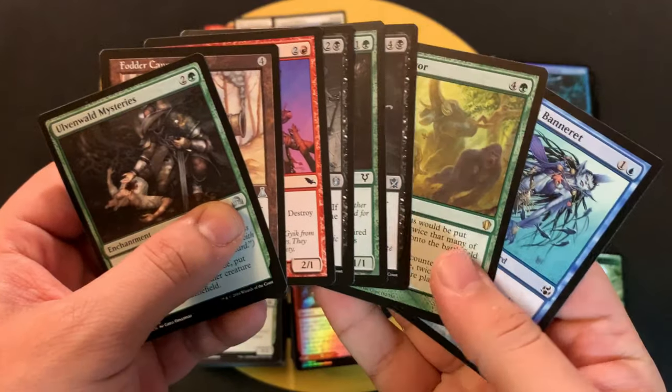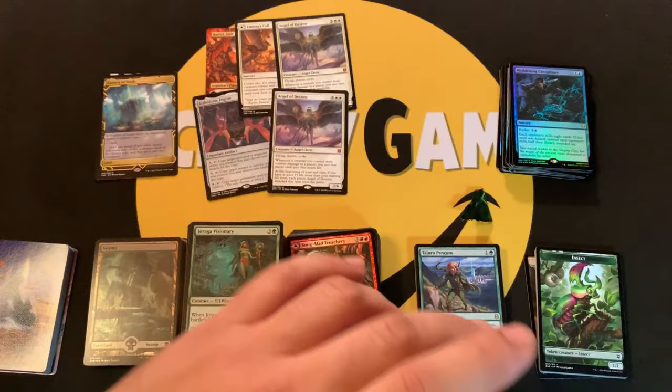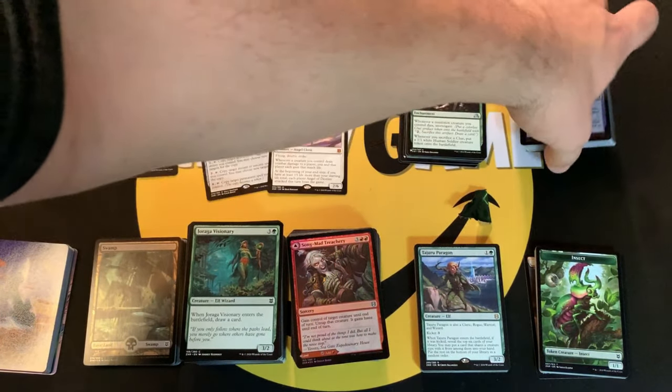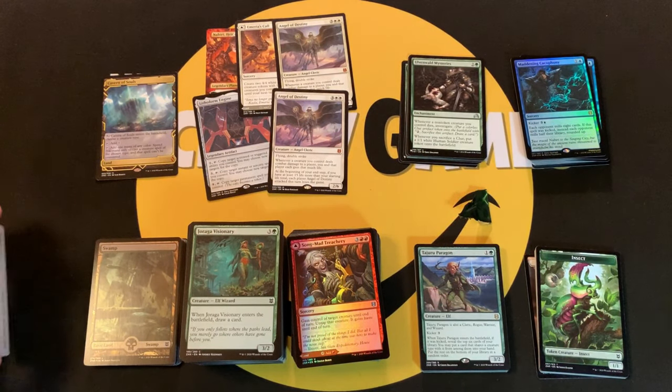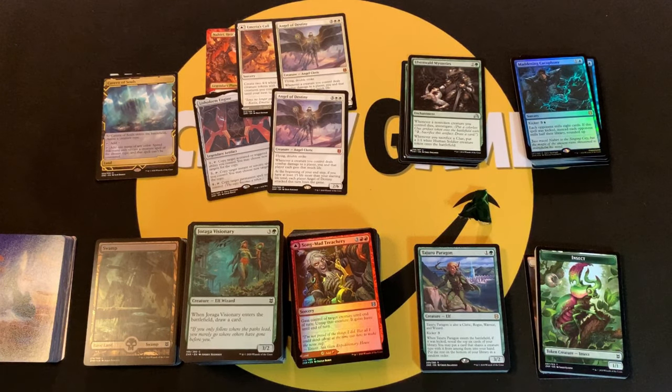Five mythics — pretty on par with a draft booster box mythics-wise. A bunch of foils and a bunch of cards from The List. Not sure what they're all worth, but let me know in the comments how you think this box did. We're going to open more of these! This is Daniel signing out with the Cascade Card Wranglers — you guys have a wonderful rest of your week!